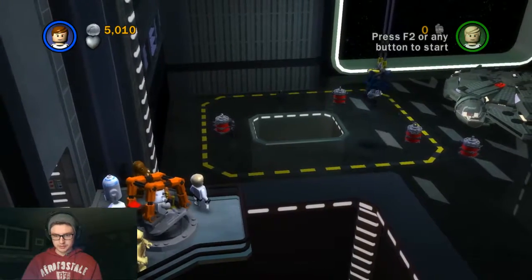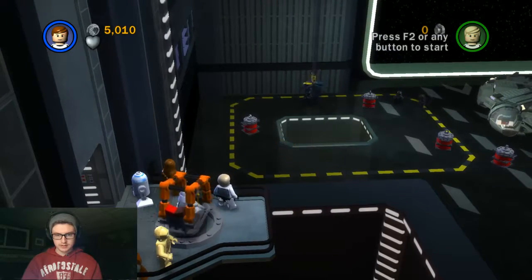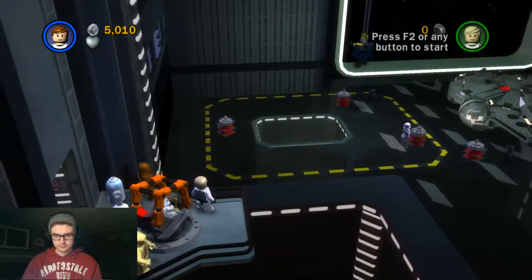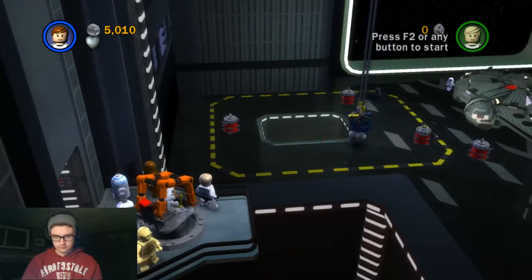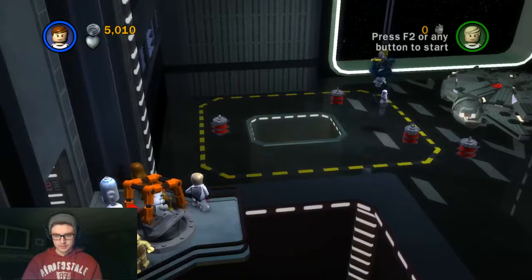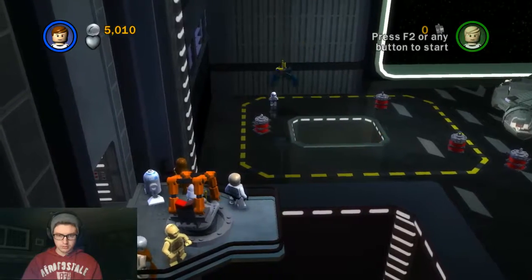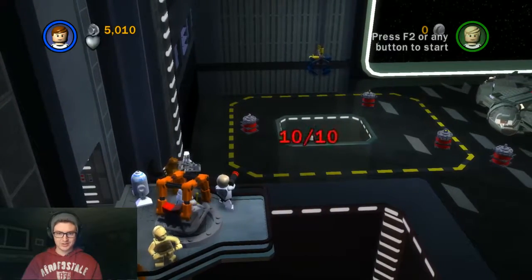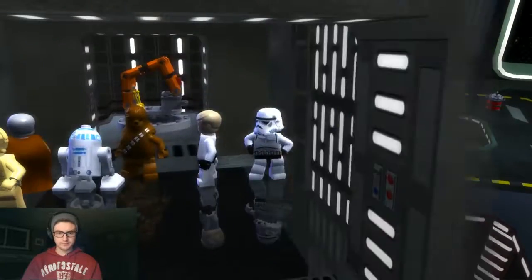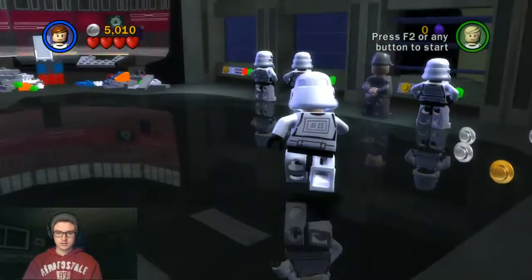You just gotta pick up the Stormtroopers and the Shadowtroopers and just pop them in there. Get 10 of them and you win. Easy as that. Good stuff. Easy. You don't need to be very accurate either — I'm just pressing the button a lot sooner than you would think. My guys keep getting their weapons out because they keep getting closer. And then we can just do this. There we go, one canister. I love the look of the Stormtroopers — they're one of the best designed characters in the entire franchise, I'd say.